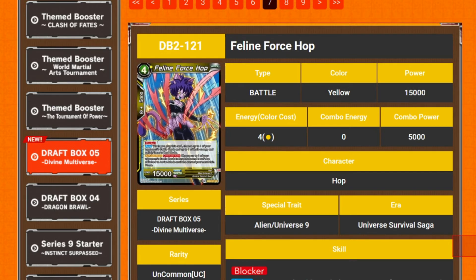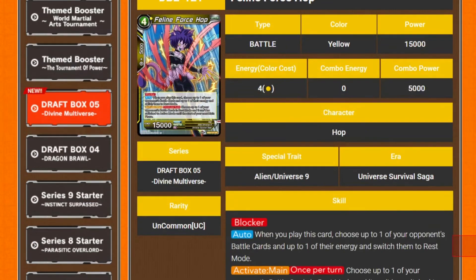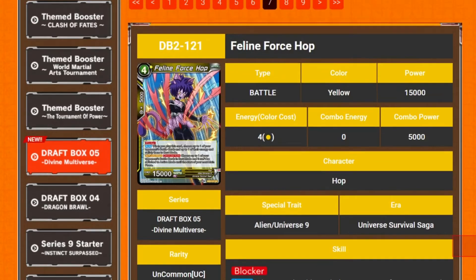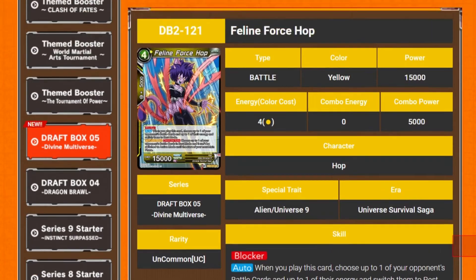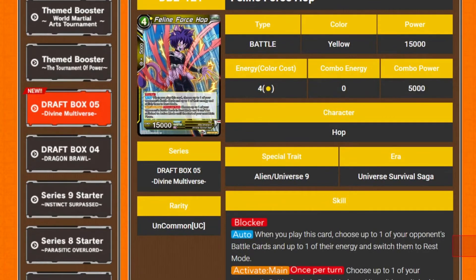This one's a feline — Feline Force Hop. Four cost, 15k blocker. When you play this card, choose up to one of your opponent's battle cards and up to one of their energy and switch them into rest mode. Activate main, once per turn: choose up to one of your opponent's battle cards in rest mode — they can't switch to active mode until the start of your next main phase.